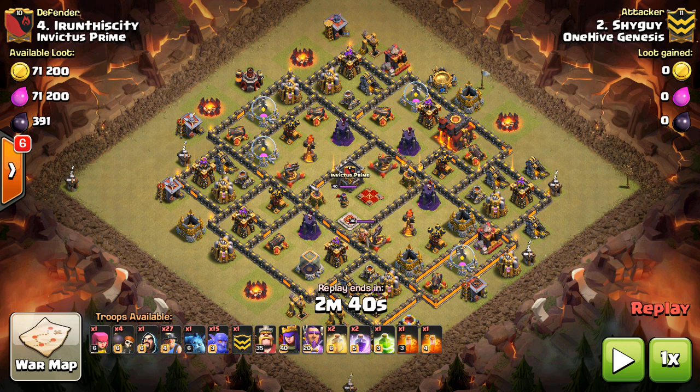I'm going to go through examples to illustrate the top attack strategies. I'll have some honorable mentions of attack strategies that are also popular but couldn't fit into the video, and we'll also talk about recent attack strategies that we've stopped seeing as much and why. I think it's a good way for people to check in and see what the OneHiveGenesis and OneHiveAlpha family are using, and it might keep you guys up to speed with what troops to upgrade and what attack strategies to be practicing in Friendly Challenge.